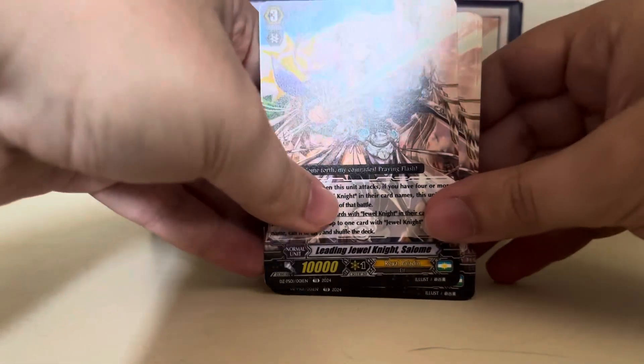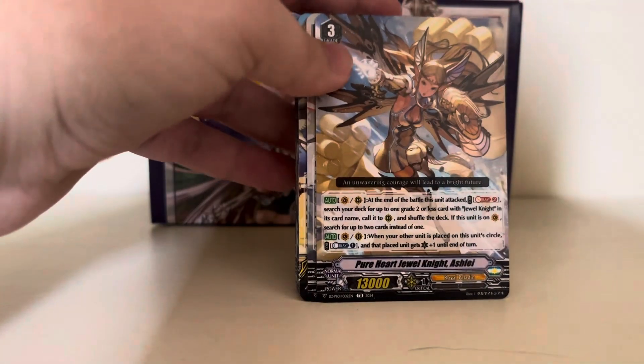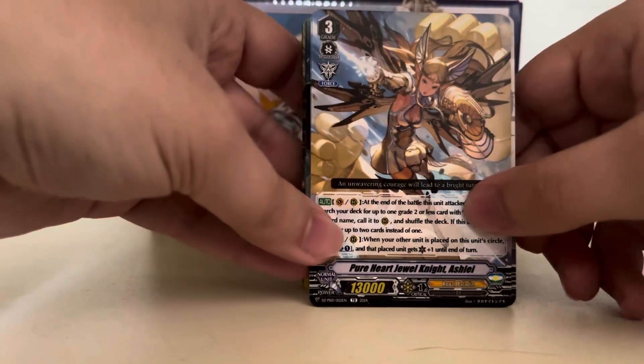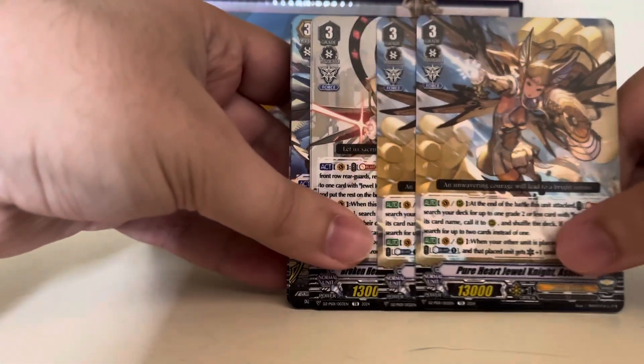Almost everything is common in here except for a couple of cards. We've got Salome, and Pure Heart Jewel Knight Ashley from the V-Series — you can tell as she has a Force Marker. Only two copies of this Ashley.